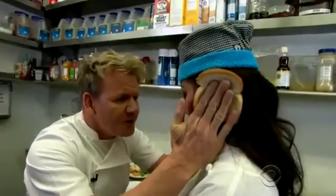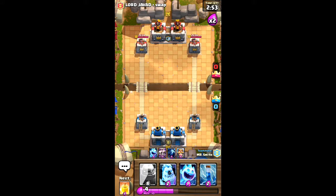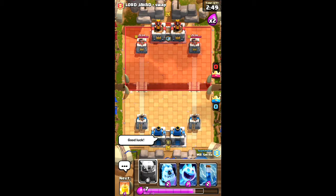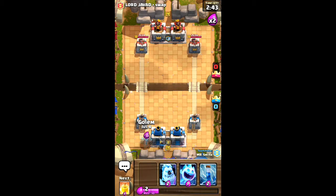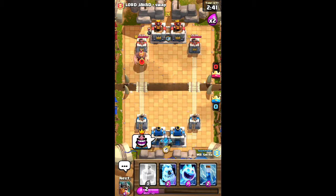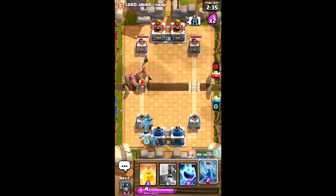Oh my god, we got double golems! Only got a heal — this is good luck. I'm surprised the gate was golem; it's a good card from this game mode. Double golem! Oh my chicken fajita, we'll put an ice golem in there — like quadruple million golem!